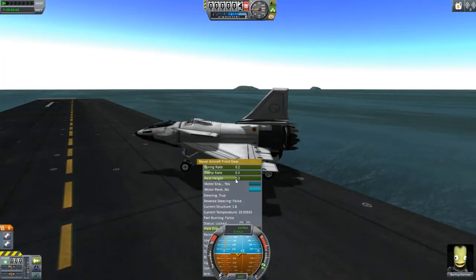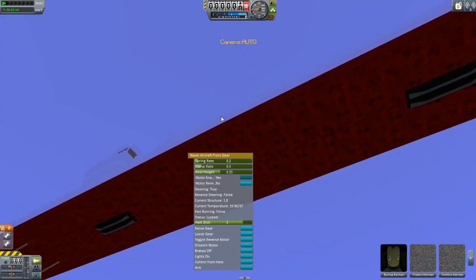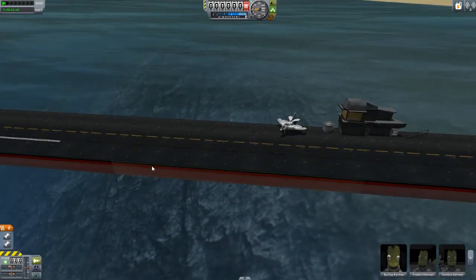All we have to do is drag our park distance slider up — not our slider, we have to drag our park distance slider up — and there we are, connected. So everything is working beautifully: takeoff, landing, parking.